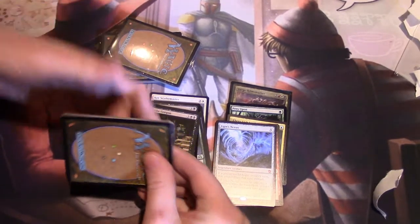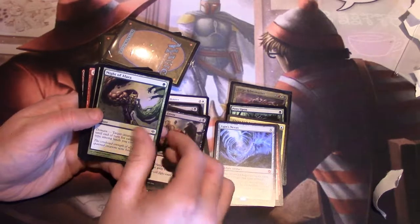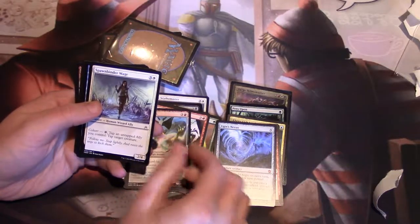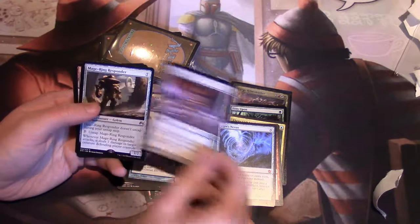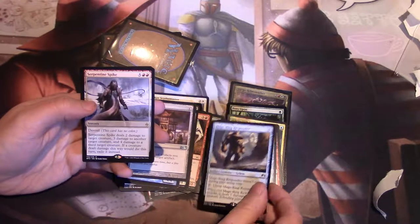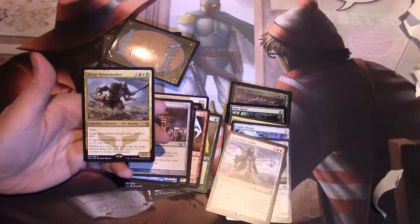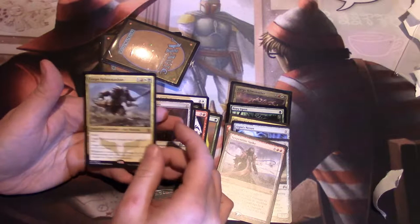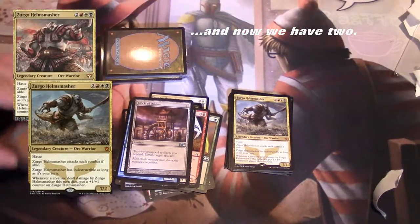All right, going on to repack number two. Just going to kind of skim through the commons and uncommons here. A lot of Oath of the Gatewatch in here. Clock of Omens. And so our first rare is a Mage Ring Responder. Battle for Zendikar — we have a Serpentine Spike. And then we got a Zergo Helm Smasher as our legendary creature mythic. I've gone up against a few commander decks that are actually running him just for that color combination, so that's pretty cool.